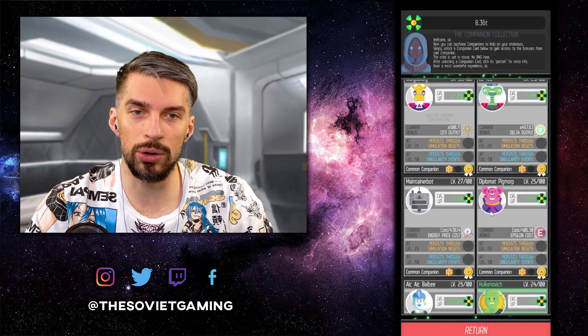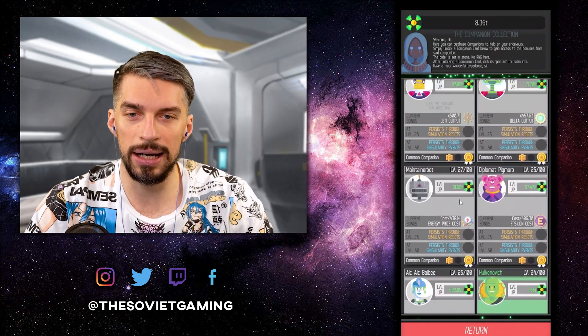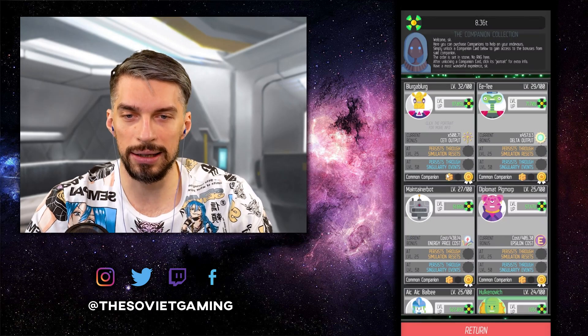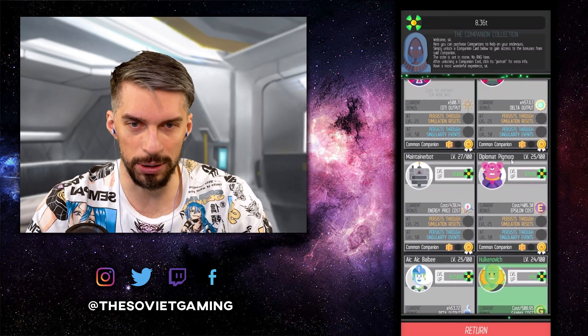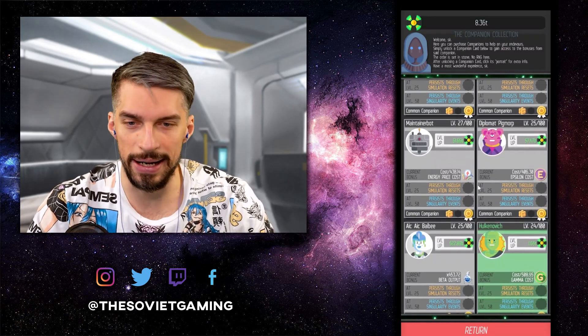As for companion cards collection, on every run I try to max out whatever I can. If I can get to 25 in order to get the unresetable milestone for something, I'm going for it — like this Diplomat Pig Morp over here. I got it to 25, and next time I reset, it's there.